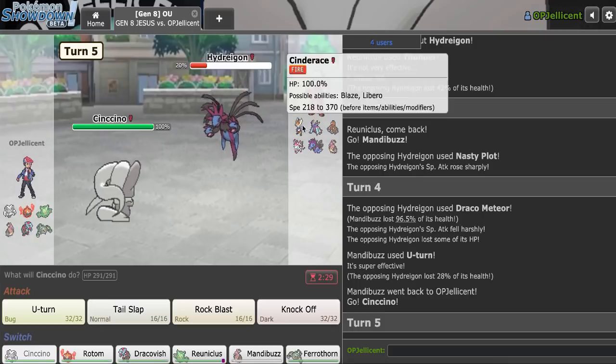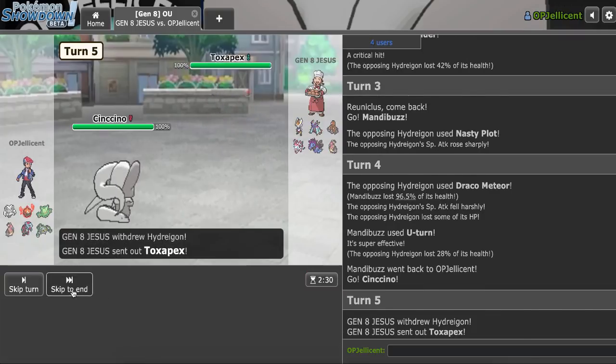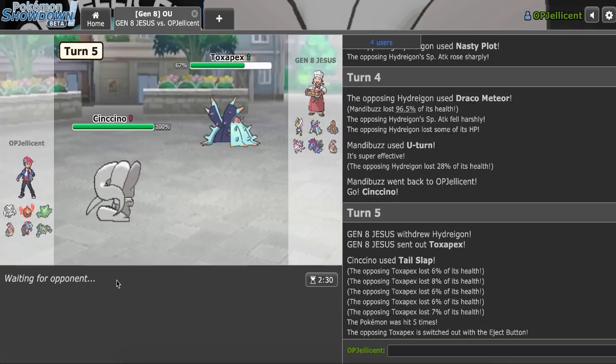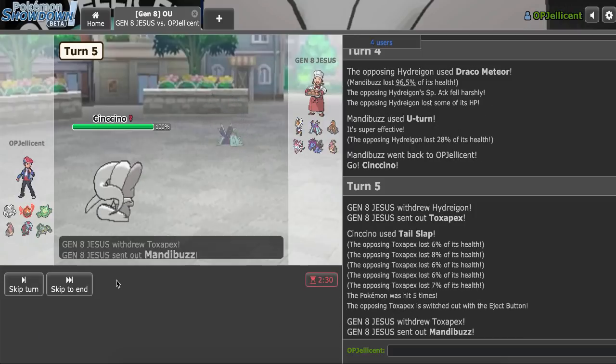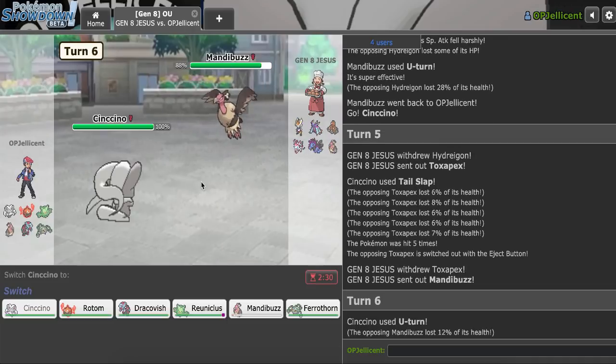That's actually crazy to me. Should I Tail Slap? That might honestly be the play. Let's go for Tail Slap. Oh, Eject Button into Dugtrio. Wait, but Dugtrio — I don't think it would kill me in one hit. Okay, it ends up being Mandibuzz. This could be Rocky Helmet. I want to find out, so I'm going to go for U-turn. It's not.